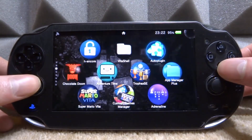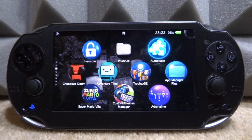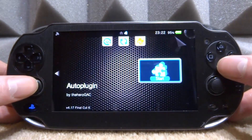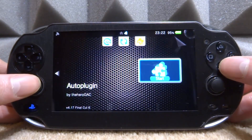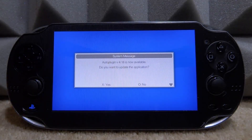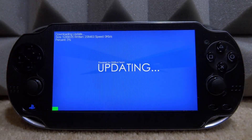You can install the plugin directly from the website, but AutoPlugin is so easy and most of you guys have it anyway. Go ahead and open it. If AutoPlugin is not on the latest version, make sure to update it. You must have version 4.18 or above for this to work, so I'm just going to go and update mine now.